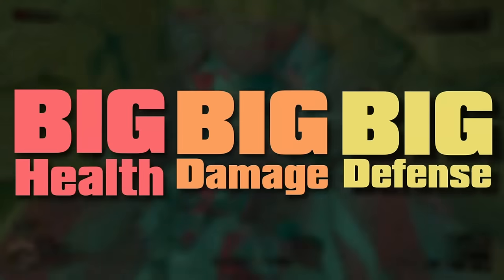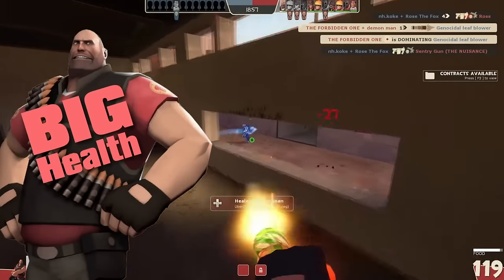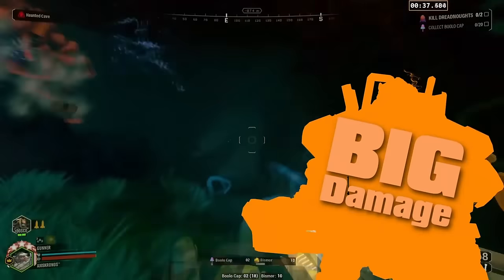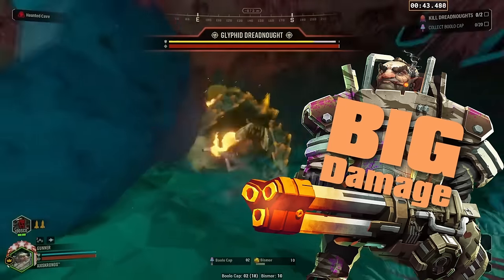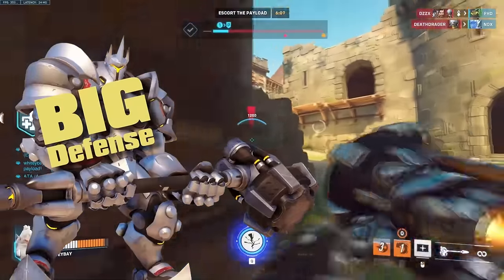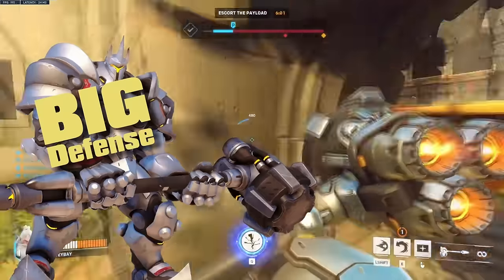Within these three categories, there are three characters that exemplify what it means to be a tank. First, the Heavy from Team Fortress 2, being incredibly skilled at taking hits and maximizing his survivability. Second, the Gunner from Deep Rock Galactic, specializing in delivering large amounts of damage. And third, Reinhardt from Overwatch, taking the role of a tank and utilizing it in a much more supportive manner, literally becoming a wall for his team to rally behind.